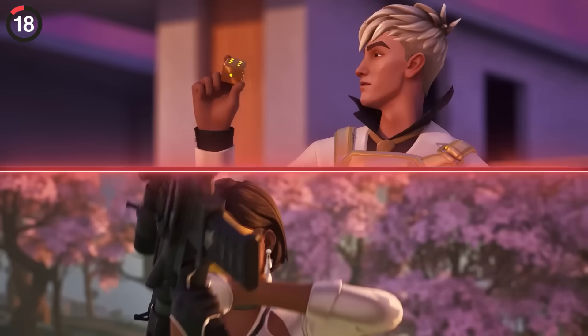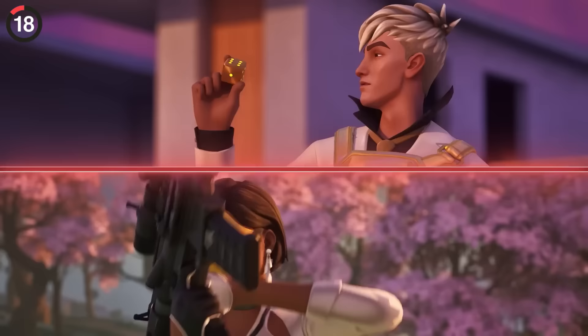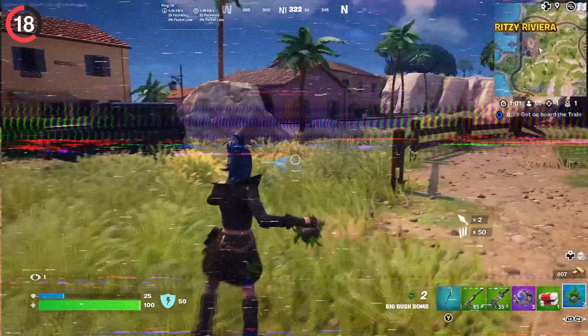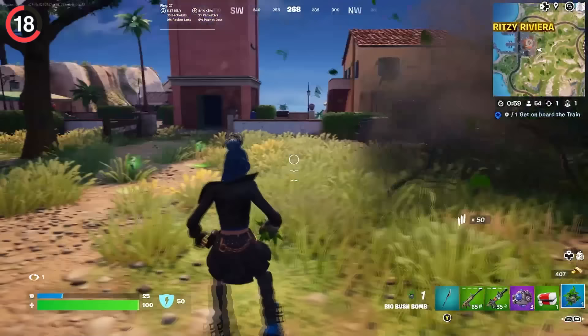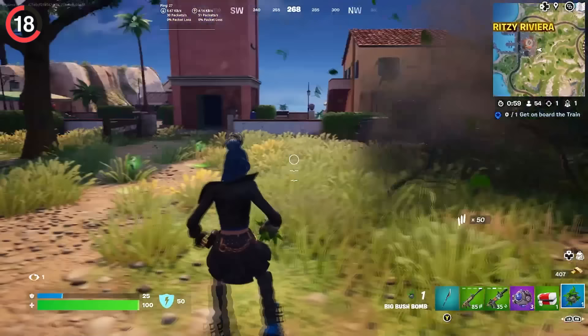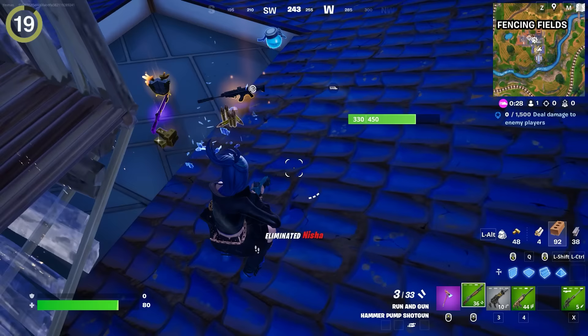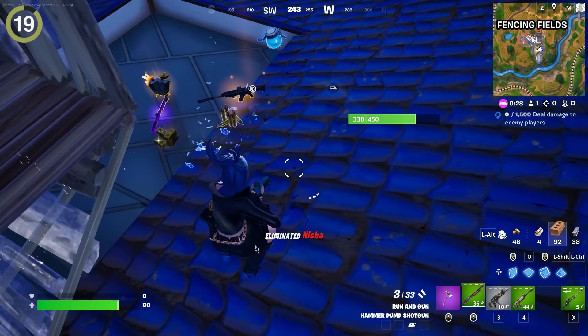If you want to feel like a true spy, there's one item from Last Resort that has made it into Chapter 5. Shieldbreaker EMPs have made a surprise return, which I don't think anyone expected, but it's definitely welcome. They also kept Shockwave Grenades from the OG season, which a lot of people are glad about. You'll probably find the Big Bush Bomb lying around too, but it's one of the most useless items right now. Loot drones are also back — you might find them landing at Fencing Fields, a giant vine farm with a huge compound and a tower watching over the whole POI.